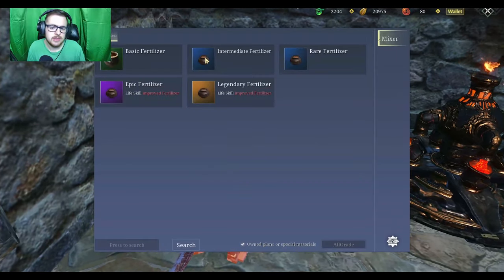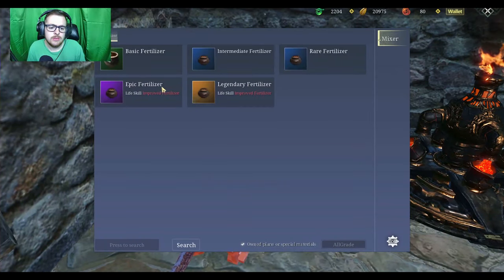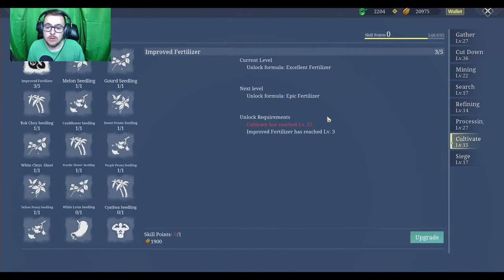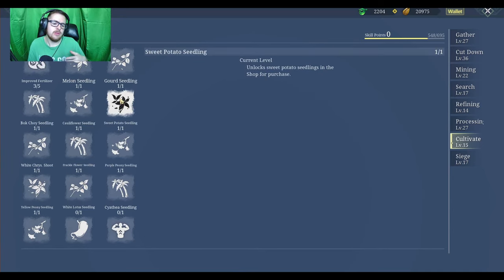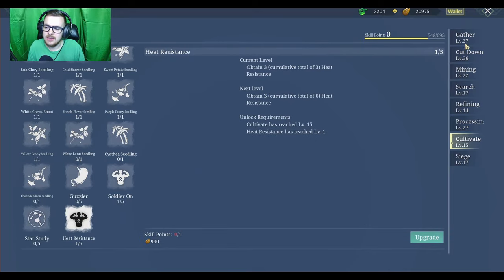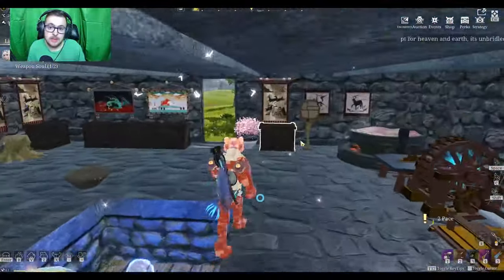When you unlock the mixer you can start doing fertilizers — basic fertilizers and intermittent fertilizers. They all reduce time by different amounts. In order to craft more of these you have to improve your cultivation skill. You can see in the top left here it allows you to unlock more options. As you level up, I suggest unlocking each individual one because it lets you plant more, get more, and craft more recipes. I did put some points into heat resistance simply because I needed it at the time.